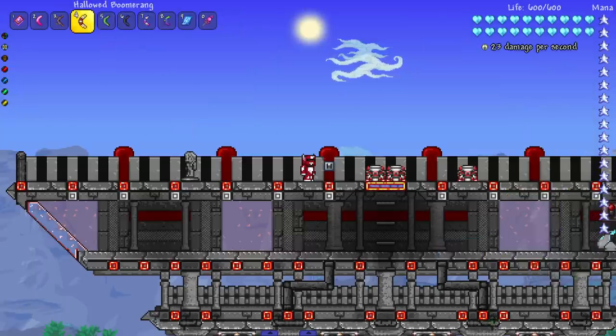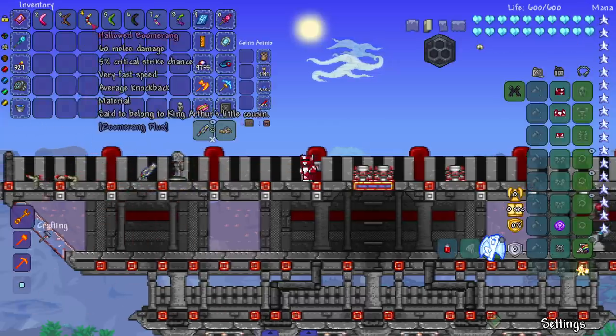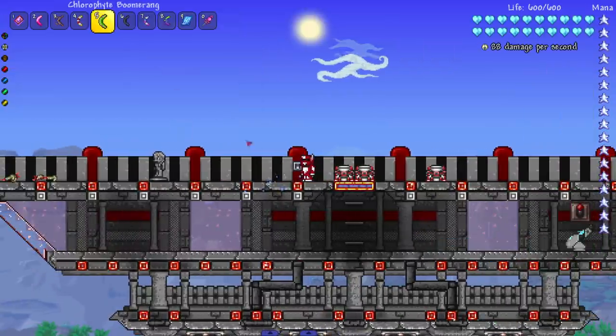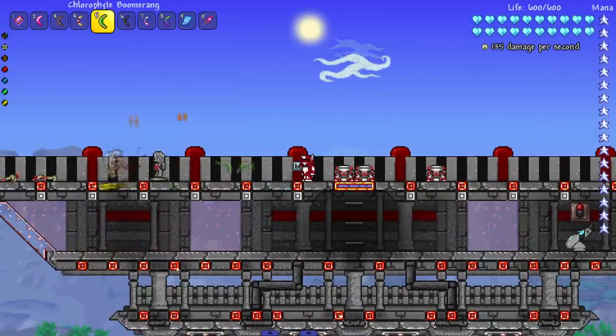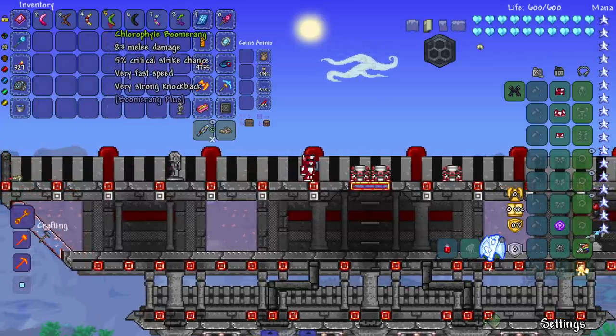Next we have the Hollowed Boomerang, said to belong to King Arthur's little cousin — shoutout to little cuz. Let's see the damage: an 100-damage crit, and I'm not wearing any armor or accessories. That's crazy. After that we have the Chlorophyte Boomerang — plain and simple, it fills in an area that didn't have many boomerangs before.